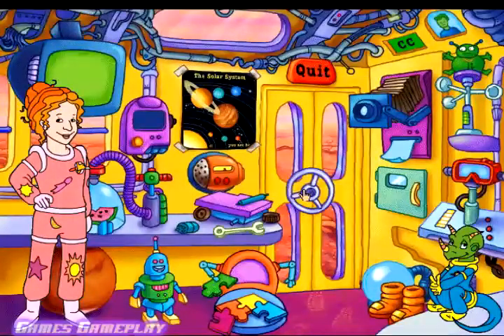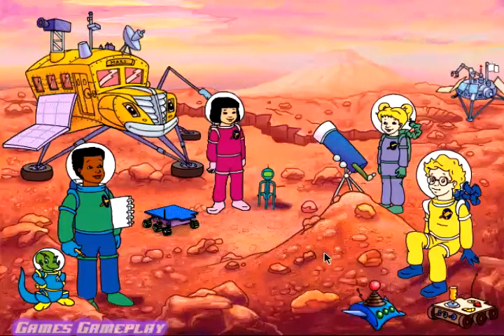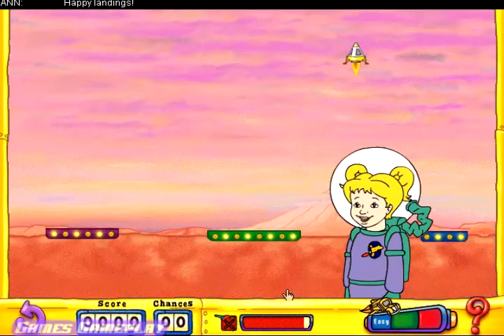My stars, get your helmets on and let's check out Mars. Welcome to Land on Mars, where you can master the art of the perfect landing. Click around the lander or use the arrow keys to fire the thrusters and slow it down so it doesn't crash. See if you can get to a landing pad safely before you run out of fuel. Happy landing!